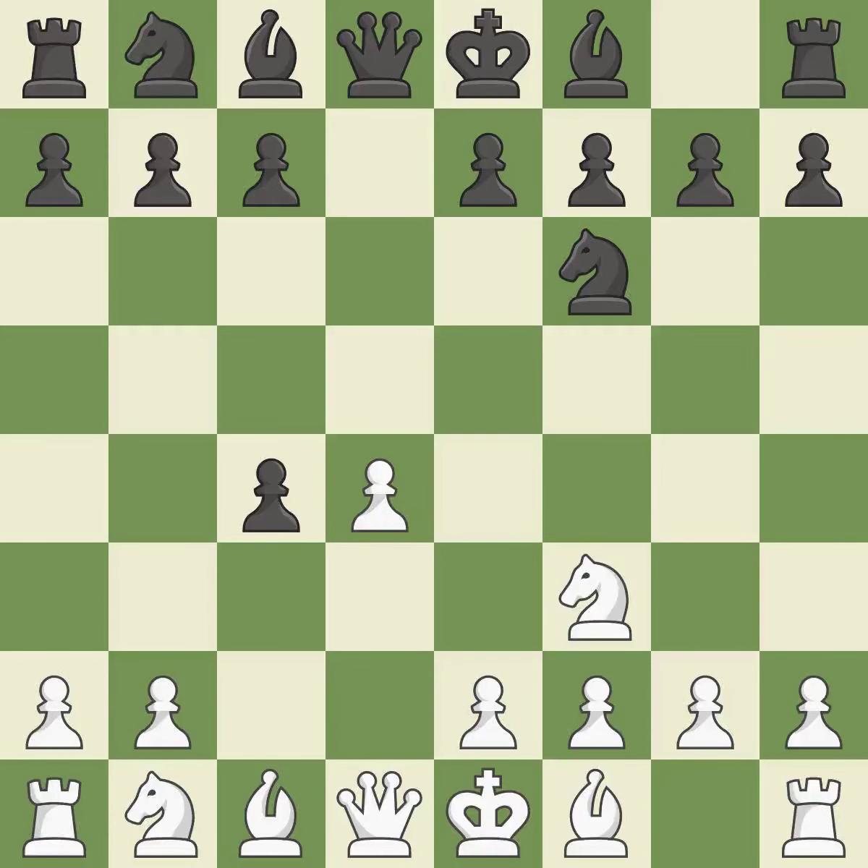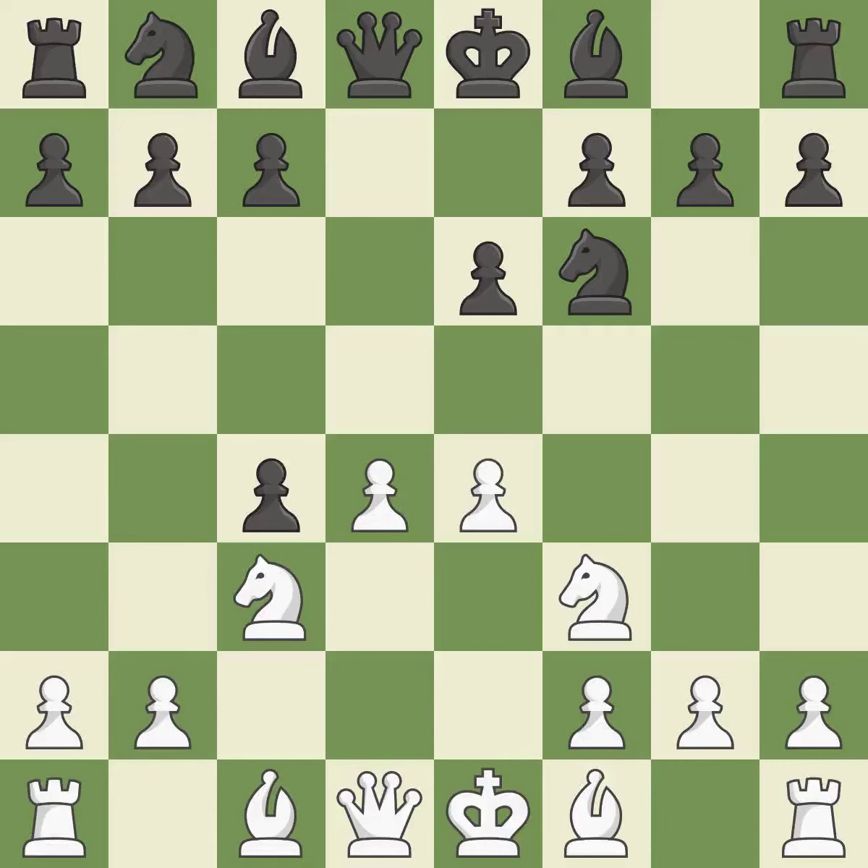dxc4 captures the c4 pawn and opens up the center. The d5 and e4 squares are under the control of Nc3, which advances the knight into the center. e6 allows the dark-squared bishop to develop and controls the squares d5 and f5. This exposes an attack threatening a pawn. This pins a knight to the king.